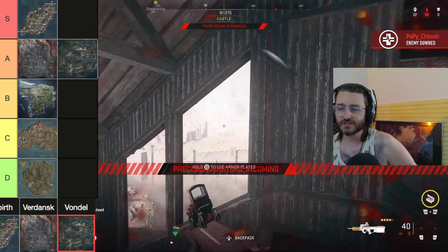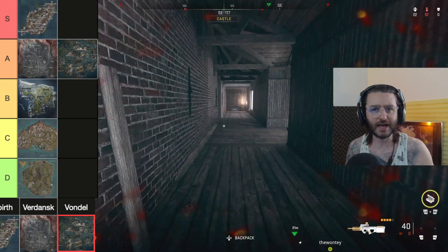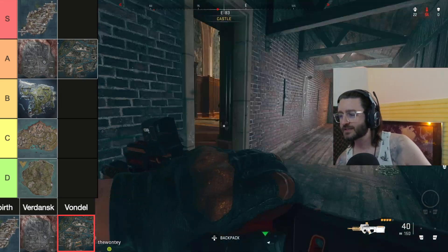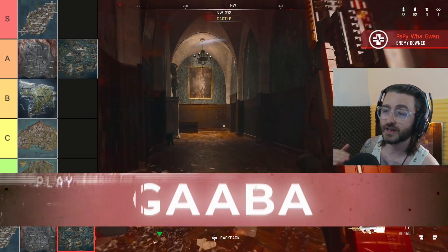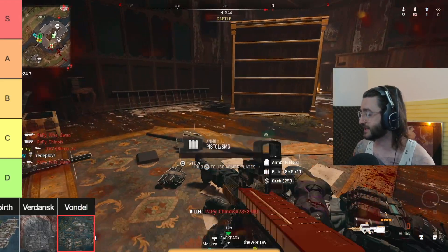I'm really struggling with the redeployment balloons again — they're sending players all over the place. You feel safe for one second and then someone lands on you with a shotgun. So that's the tier list from A to D. My name is Gabba — subscribe for more content, drop a like, and comment below if you agree with any of these tiers or what you'd change.